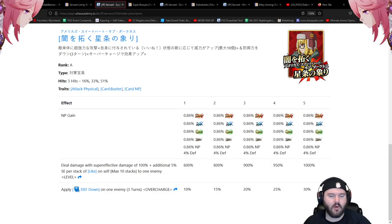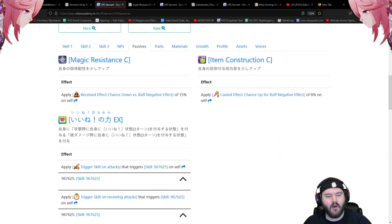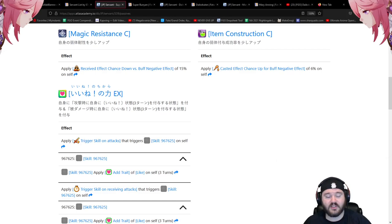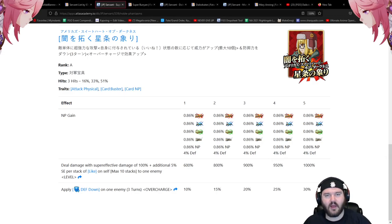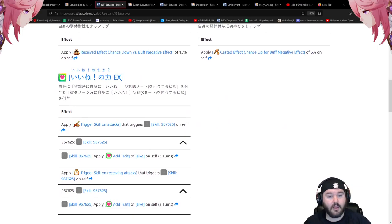On the passives: anytime Super Bunion takes or deals an attack, it applies the 'like' trait to themselves. Every like trait they have when casting the NP — maximum 10 stacks — can apply an additional 5% special attack per stack, so you're looking at potentially 50% special attack. That's what makes Super Bunion capable of being a CQ-level servant.